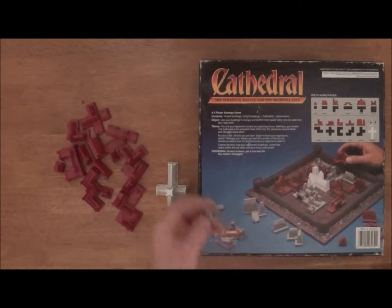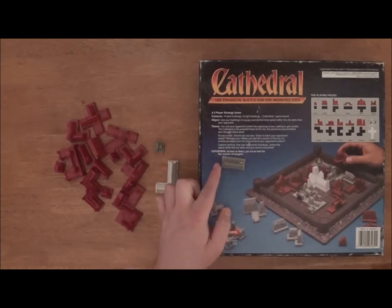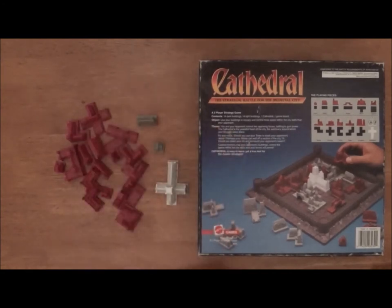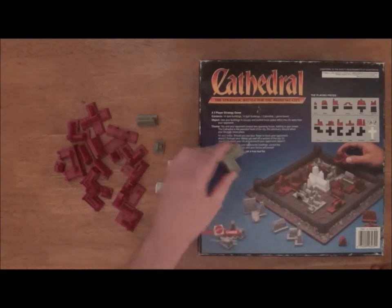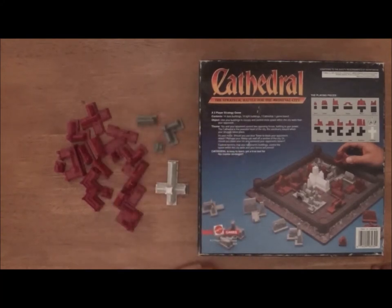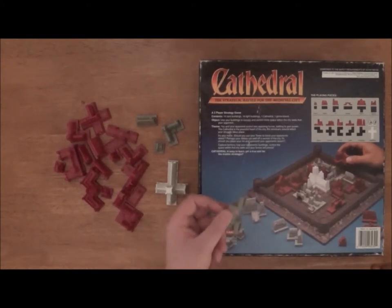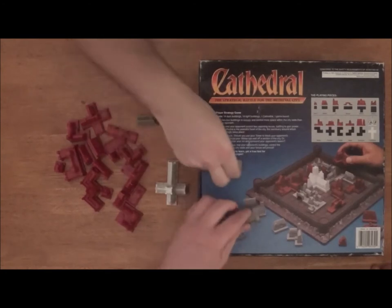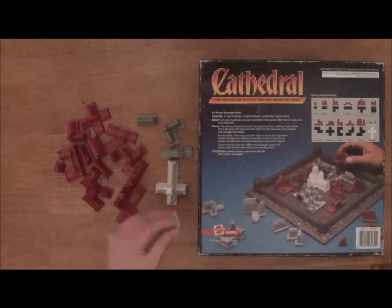We're going to start with the tavern — it's a little one by one. Then we've got the stable, a little one by two. Then the inn, which is a two by two with one corner missing — kind of an L shape. Next we have the bridge, which is just a one by three. This cannot be placed on top of other pieces, even though there is a middle missing. So you can't place your bridge on top of your tavern or someone else's tavern.